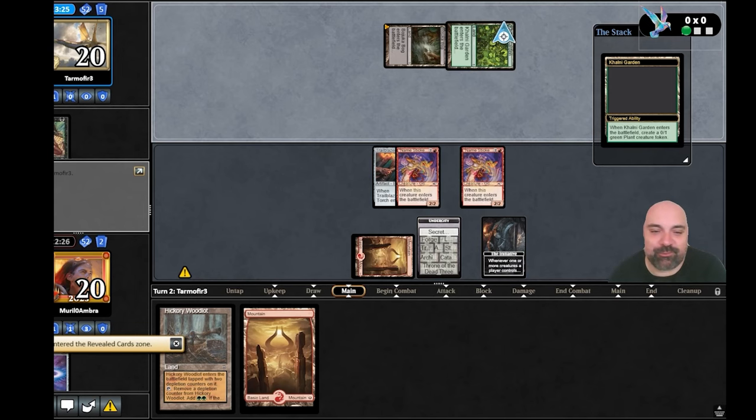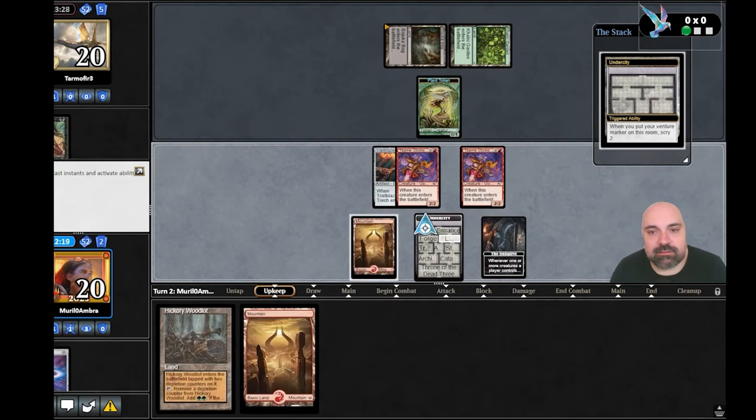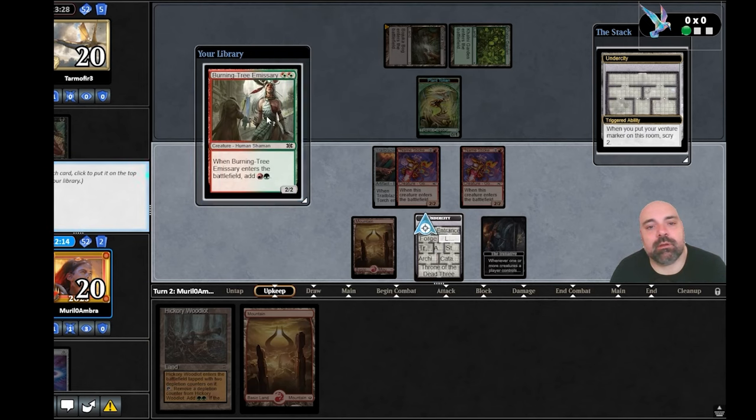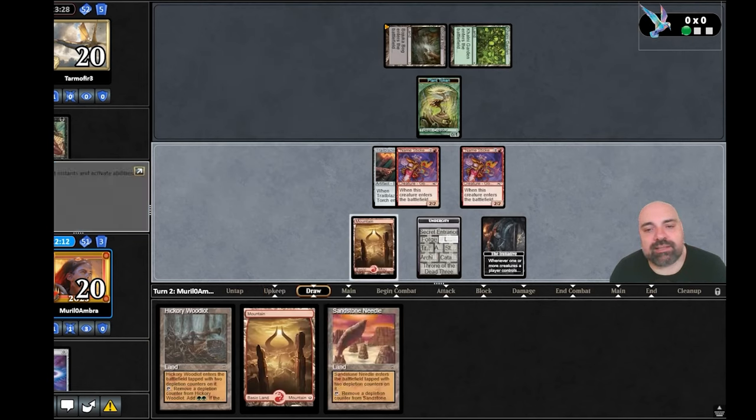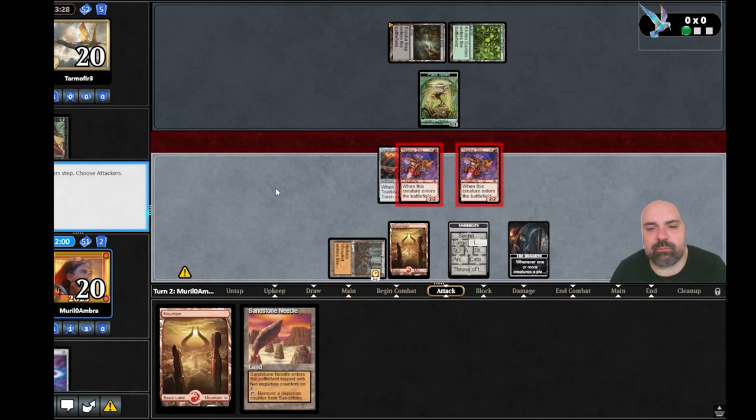We took a Forest just in case we draw the Bushwalker — we needed two mountains and a forest. He plays a land and we put both those cards in the graveyard. I didn't want to use the Forge's plus one/plus one counters on my creatures because we know next turn he's going to have a removal.